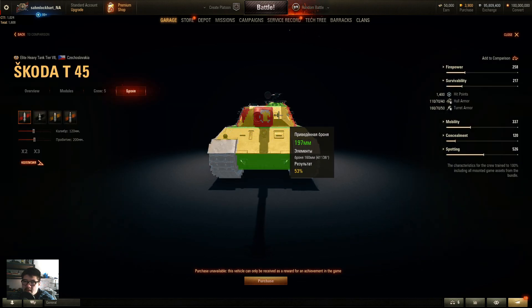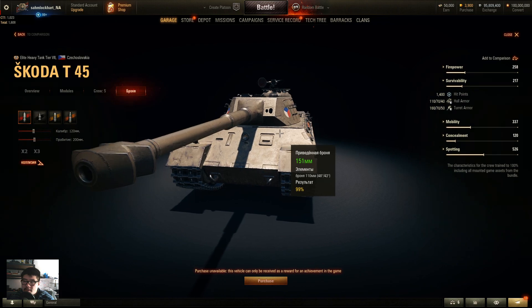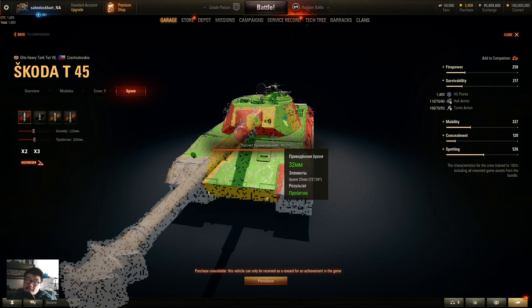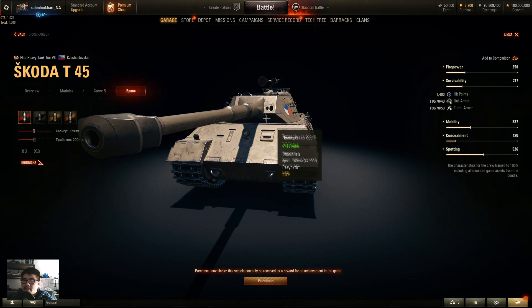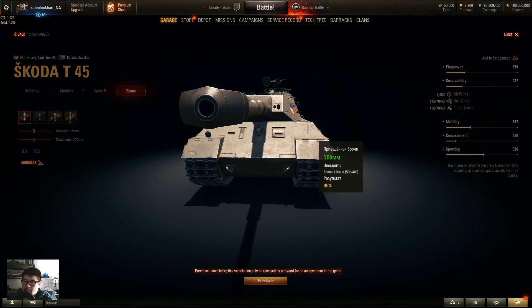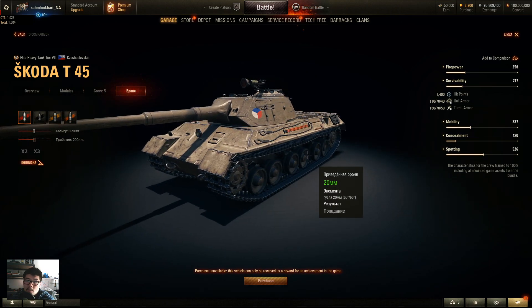Gold shells — especially 105mm+ or Russian APCR like the D-25T's 217mm — will pen the turret cheeks. There's also a spaced trap from the bottom into the hull roof with the cleft turret. Don't shoot the mantlet as it will bounce shots. The commander cupola is a weak spot, but frankly the entire vehicle is kind of a weak spot.